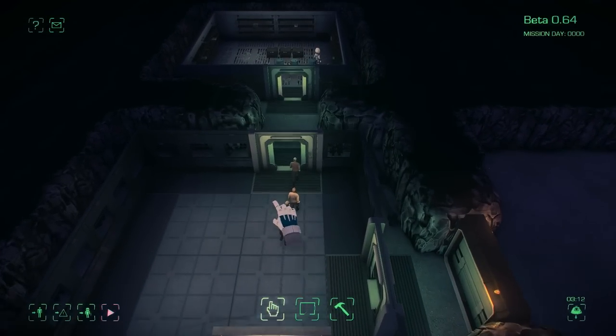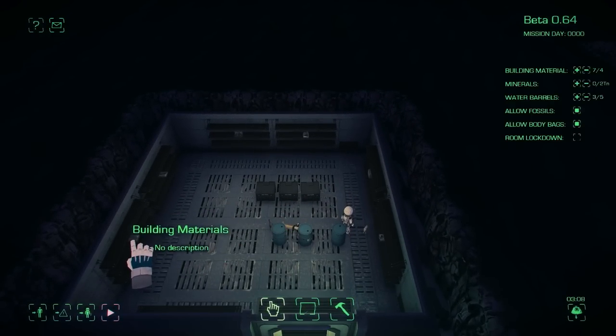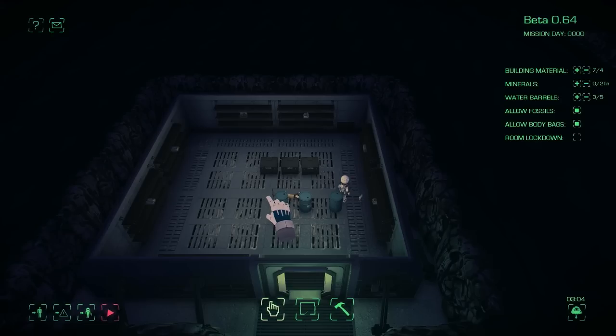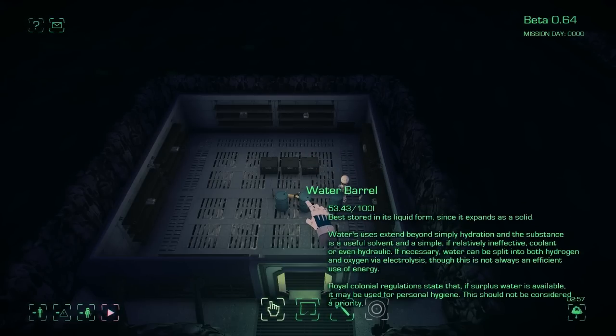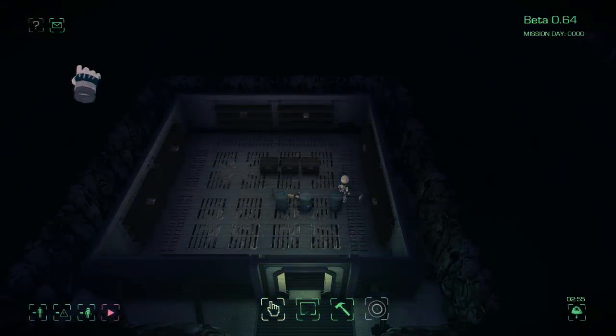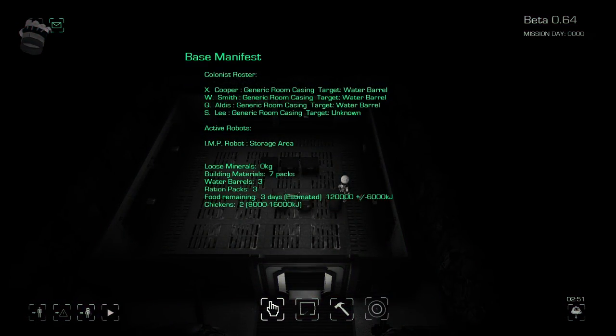We start out with just a couple of little rooms right here. We start out with the main living area, the storage area, and a number of these little building materials. We probably don't want to play around with these too much — you want to be careful with building materials because you only get a certain amount before you're out. We also have ration packs, water, and we've got three days worth of food. We've got some chickens, some ration packs. Pretty cool.